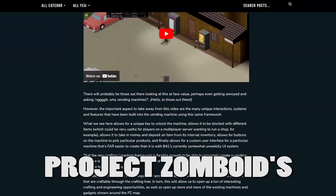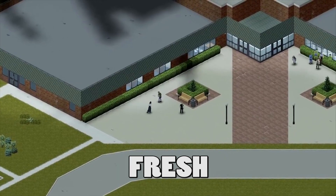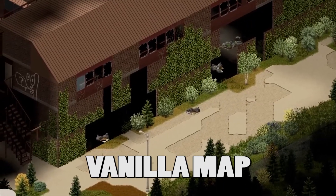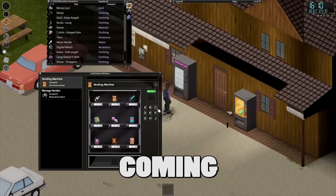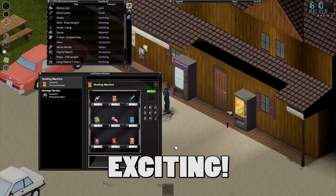The latest information on Project Zomboid's Build 42 is here. It involves an amazing fresh look at the expansion to the vanilla map and some further insight about the coming functionalities that certain machines will possess, which sound very exciting.